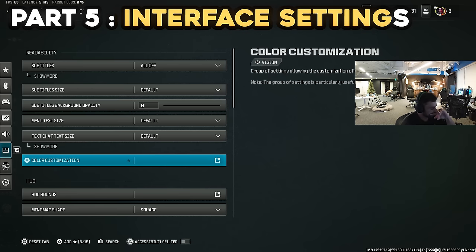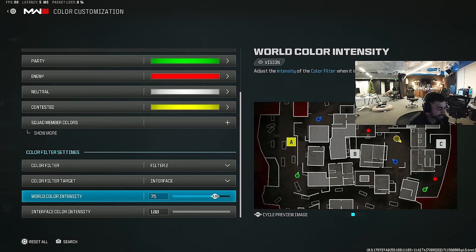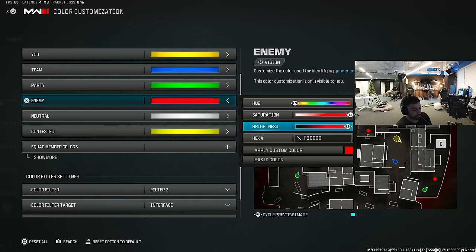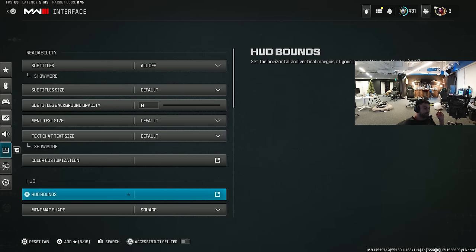Interface — this is actually kind of important. Color customization: Filter 2 is what majority of people play on, but I heard it only activates if you have it on World. For enemy colors, you can customize to really bright red — we need to be screaming enemy. Some people play with enemies on pink, blue, or yellow, but red registers in my brain and catches my eye the best for spotting enemies. HUD bounds I have as close to the middle as possible — all the way right and all the way down. Compass, I turn it off.